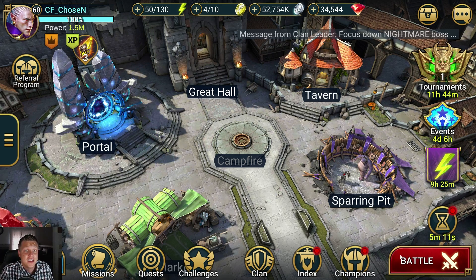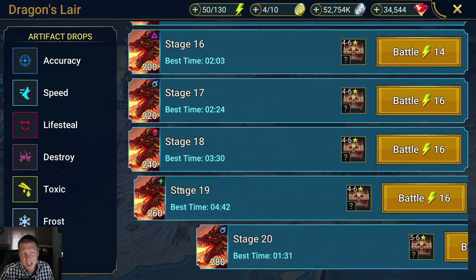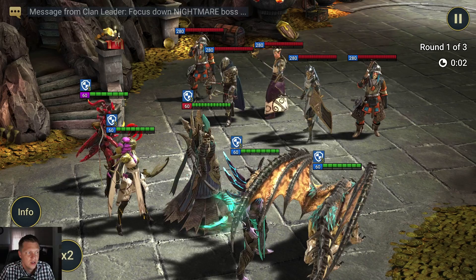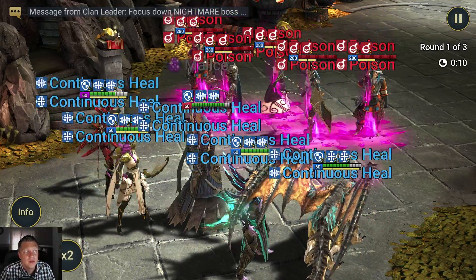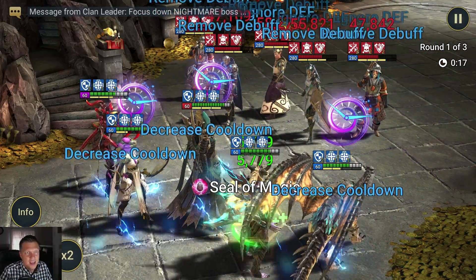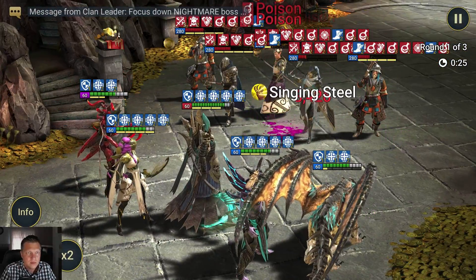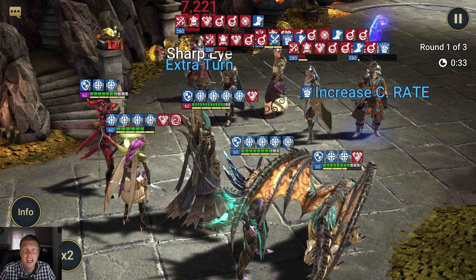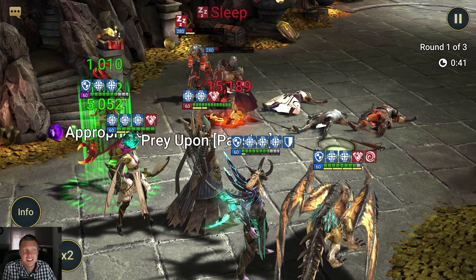Where she really shines is in Dungeons and the Clan Boss. I'll show you a run against the Dragon at Stage 20. Down here on the far left is our Paidma. When she attacks with her A1, she'll apply the Decrease Attack to the whole team — and boom, the whole team has Decrease Attack. That's a very consistent, reliable effect that will really help you in the endgame. She actually hits decently hard too. Remember, she's a Defense character, so her damage scales off of Defense — even though we give her really good sustain, she does a decent amount of damage.